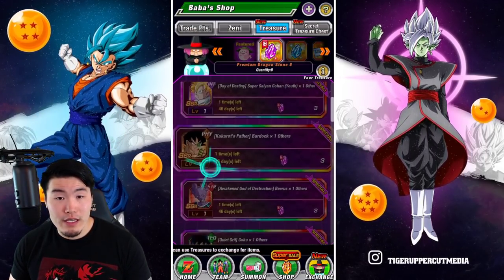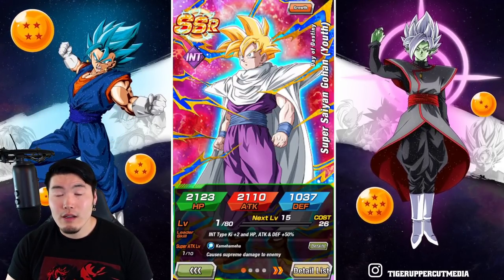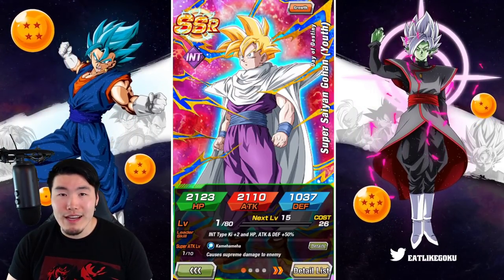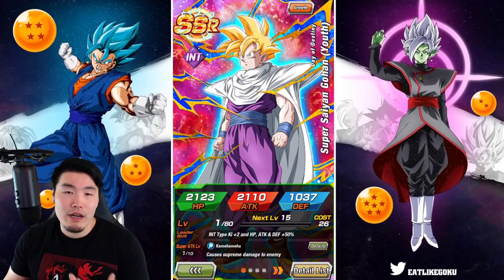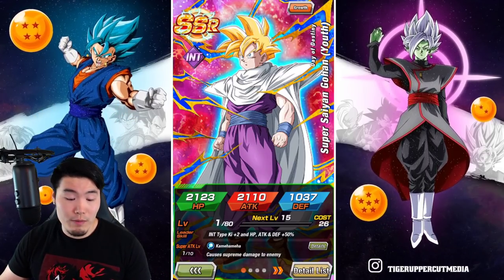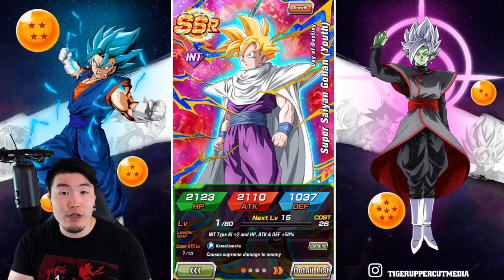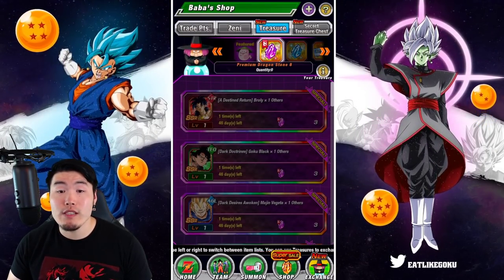We also have the EZA for INT Gohan, which was a little bit underwhelming, I guess, at least compared to what people were hoping. He does get much better defensively, and he also gets better offensively, but not to the degree that people were hoping for. But I still think his EZA is very, very good, and for that reason I think he's also a good choice for the LRs.